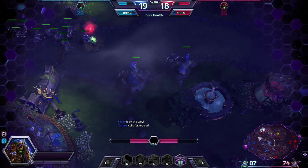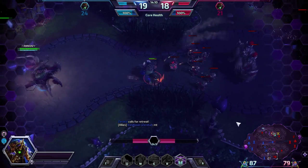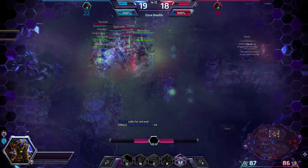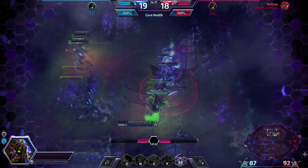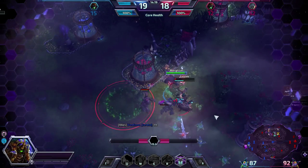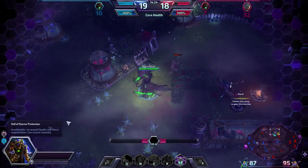I got one camp going down mid — a hard camp which has disappeared, I think. Teamfight going on mid, 2v3 — looks like a bad idea but they might be able to do it. Malfurion's still channeling his Tranquility, but it will go away and he will go down to Illidan.